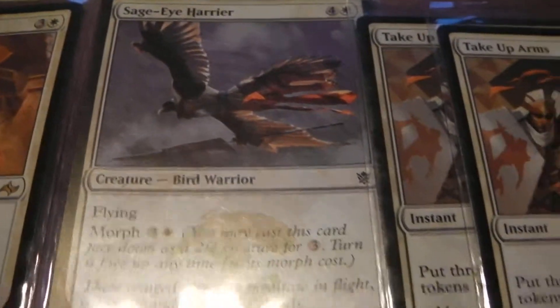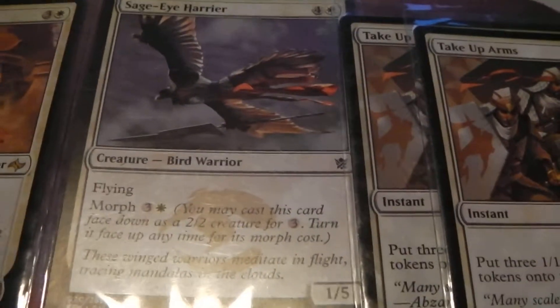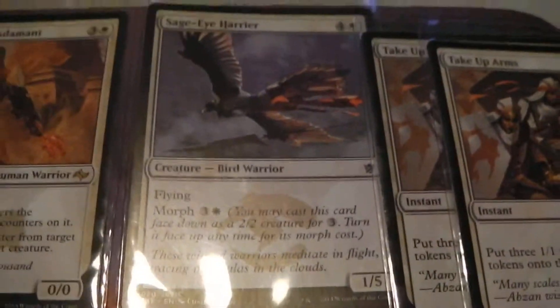Sage-Eye Harrier — it's a 1/5 for five. He's flying but he is there for defense. Yeah, just there for defense, but becomes incredibly useful with these guys. As long as you've got these guys, you are fine.